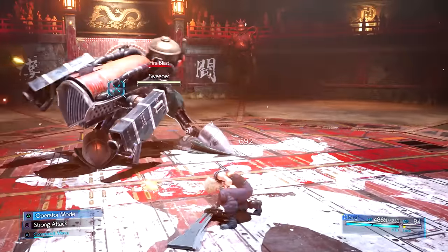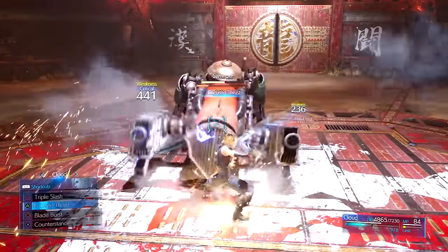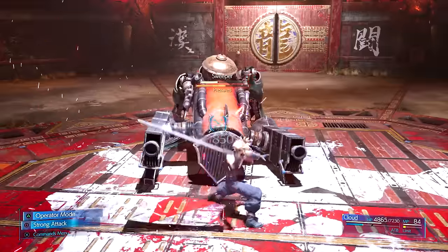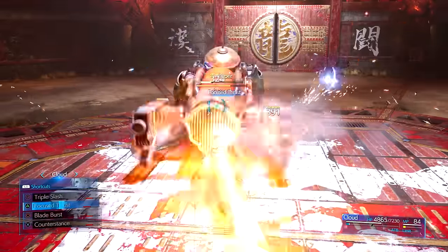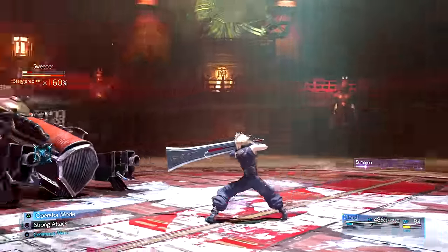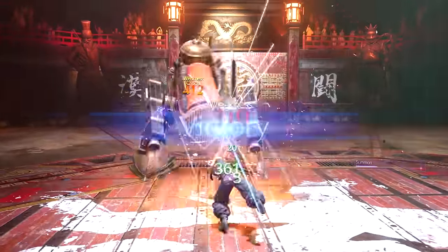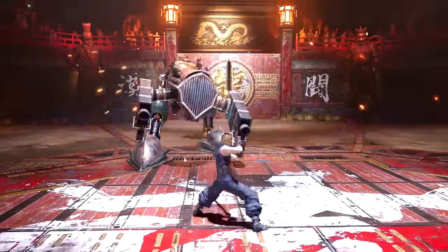When you get an enemy into the pressured state, this is where you want to cancel into Focus Thrust. This state allows them to take bonus stagger damage from being pressured. This is how you need to use these focus attacks. Cloud, Barret, Tifa, and Aerith all have one as well. I have a video going more in depth about this so click the card on the top right if you are interested in that. There's also a pretty broken materia combination for staggers in there involving time so you won't want to miss that.